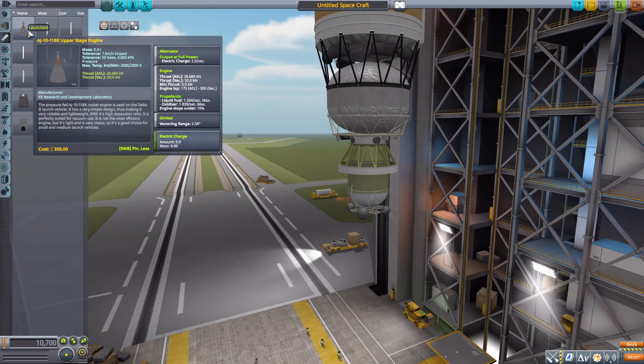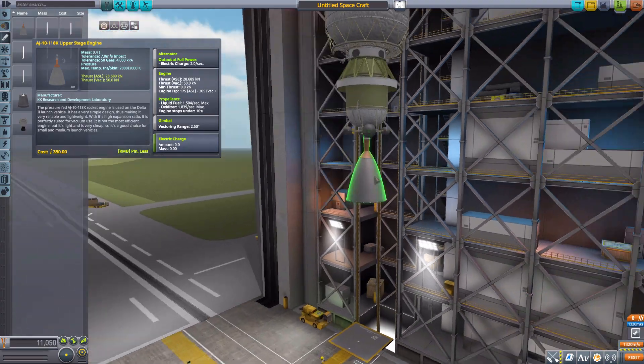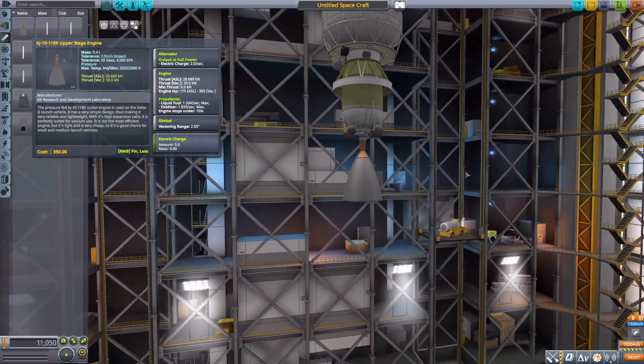Now in engines we've got some fun ones. First we have the upper stage engine with a built-in alternator, producing 50 kilonewtons of thrust using liquid fuel and oxidizer, with a gimbal range of 2.5 degrees — a nice solid looking engine.